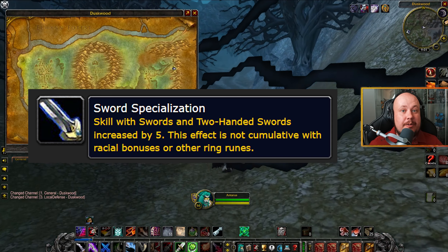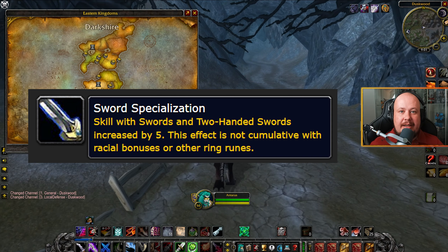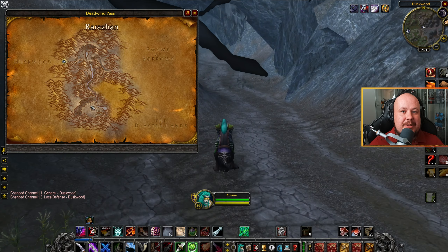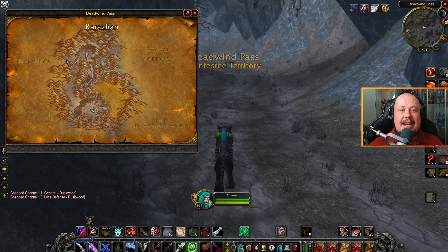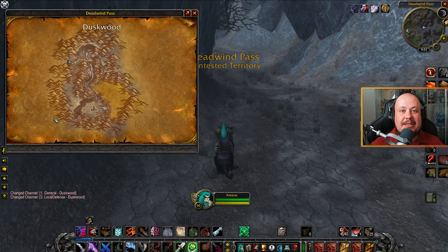The Sword Specialization Ring Rune from Phase 4 of Season of Discovery can be found in the Karazhan Crypts. Make your way down to Deadwind Pass in Southern Eastern Kingdoms and head down to the south part of the zone, the Karazhan Tower.